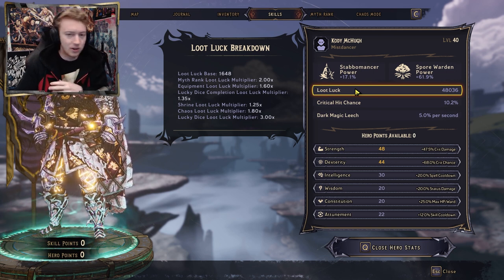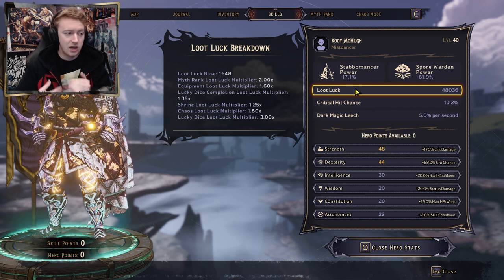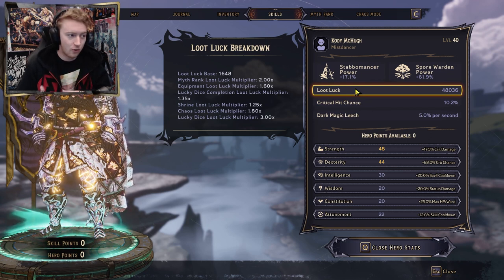Loot luck base is the first one — it's super simple, it's just getting to level 40. Once your character hits level 40 you will have 1,648 loot luck base.